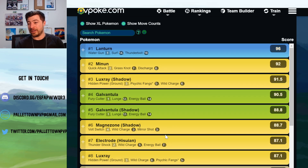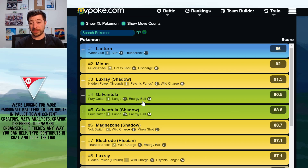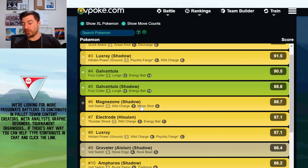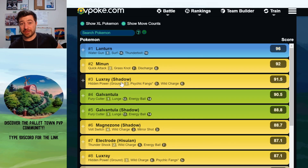Lanturn can overcome Galvantula with a bit of an energy lead in 2-shields. If Galvantula tries to throw a straight Energy Ball, it will lose in 2-shields — so Galvantula has to bait at least once. And Shadow Luxray with that Hidden Power Ground in 2-shields can just mow down everything, basically.